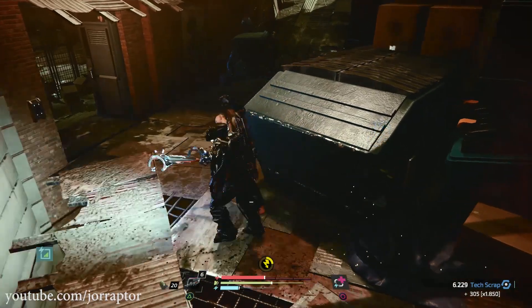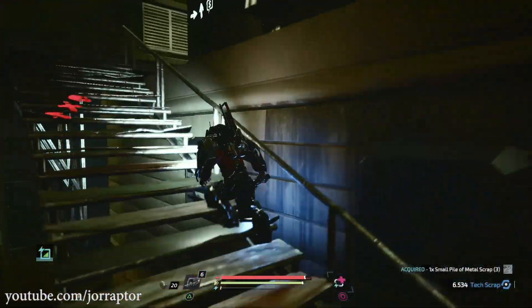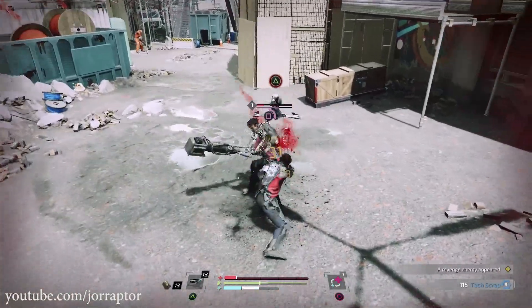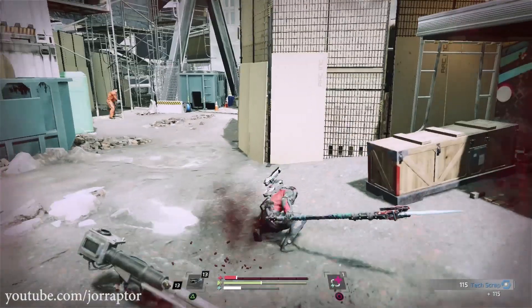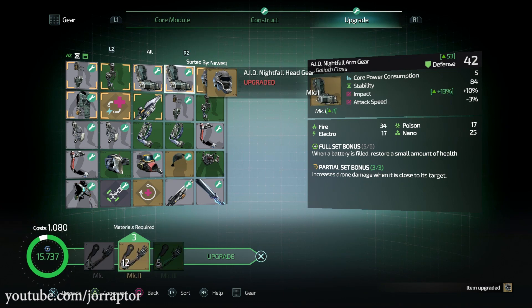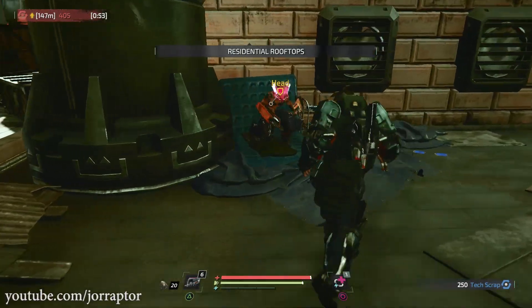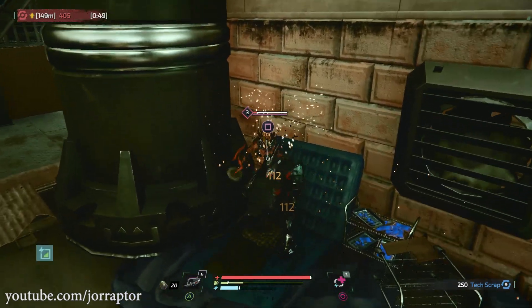Only crafting the gear pieces is not enough — upgrading to the next rank greatly enhances their power too. Level 1 enemies drop the upgrade material needed to get items to rank 1, level 2 enemies help you reach rank 2, and rank 3 enemies get you to rank 3. Upgrade your gear to match the current level of enemies you're fighting by cutting off the parts you need. Even if you already have their helmet, cut it off again so you can upgrade your own to the next rank.